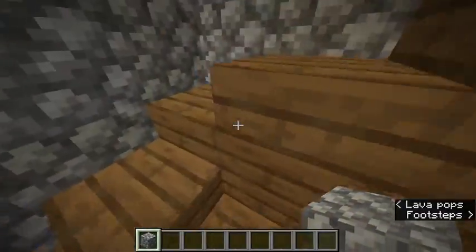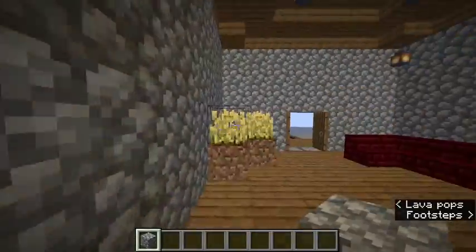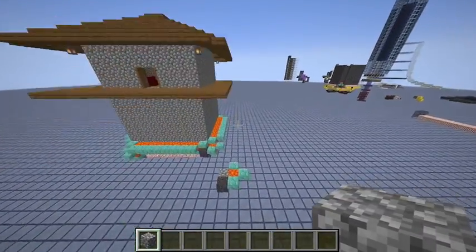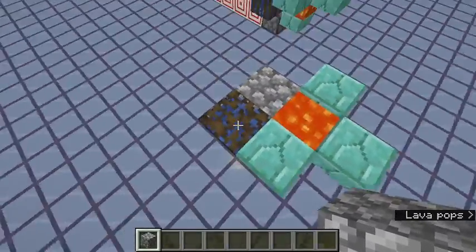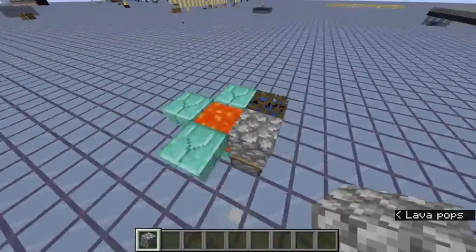The only really difficult part here to build, once I can get upstairs, is actually the corners. The walls — it's just the same self-repairing wall that I've been building. However, the corners have to be a slightly different design, using the mangrove roots and then the lava at the corner.